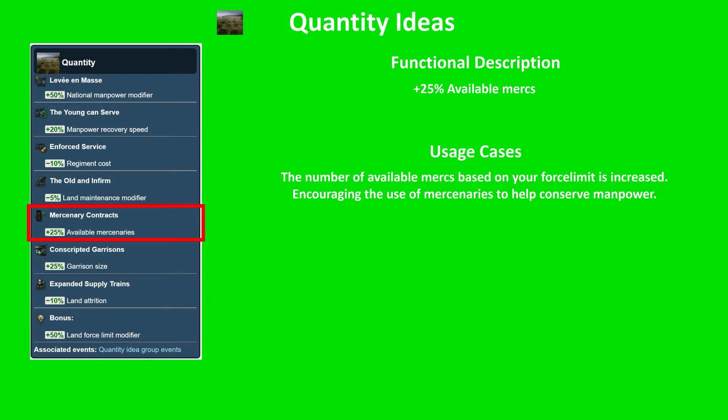Next, available mercs: plus 25%. How many available mercs you have is a fraction of your base force limit. So if you've got a larger base force limit, you can have a larger base number of available mercs. This modifies that number so that regardless of your force limit, you're getting a larger percent of it as available mercenaries, which encourages mercenary-based play.